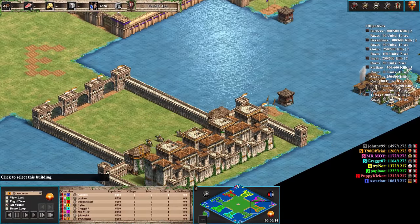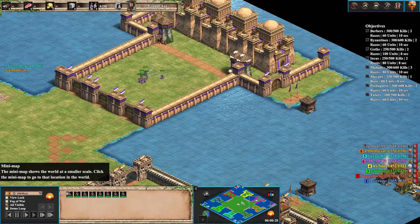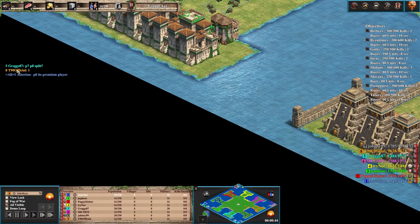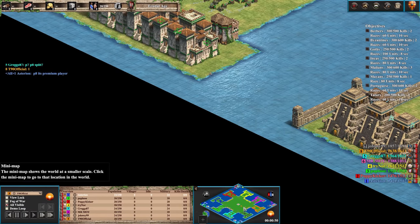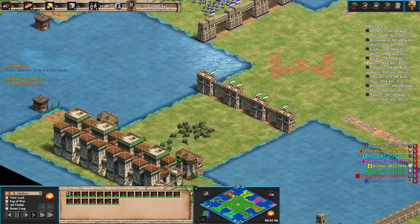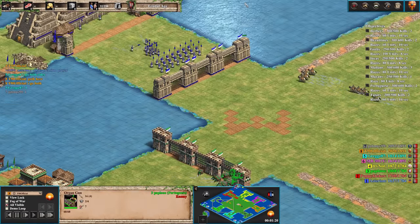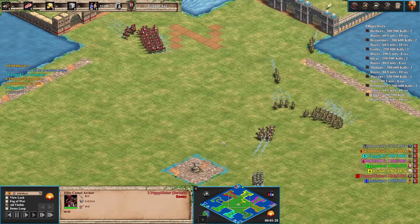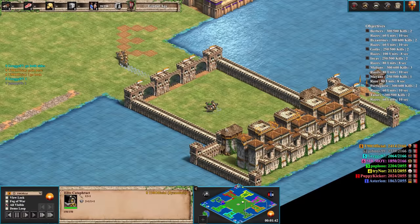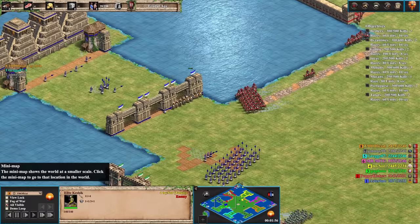Quick little introduction: we've got my team. This is my position here — I'm playing as the Byzantines. I've got Mr. Moy playing as the Malians, Goths for Johnny99, and then Mayans for Greggs87. Already, Greggs is saying player 7 and player 8 should split — talking about maybe switching positions, because the Huskarls are going to be in a good position to counter the Camel Archers. Goths are not going to want anything to do with the working guns over here. On the other side we've got Incas, Portuguese, Tatars, and Camel Archers. The unique units typically start off as elite but have feudal age upgrades.